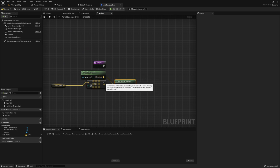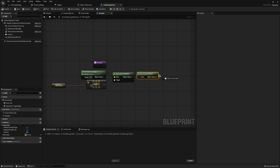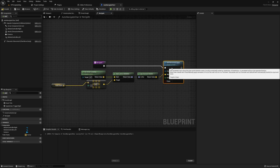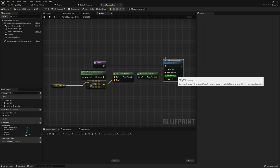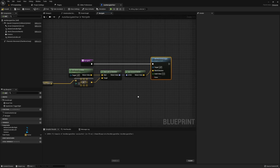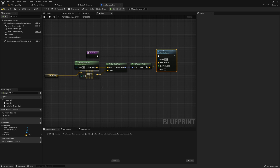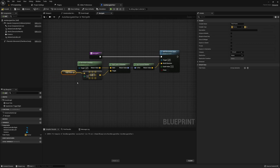In our new function, get the actor location and get our path points variable. From the path points array, get the first element — this gives us the first location we need to navigate to. Using the actor location and this first path point, call Find Look at Rotation, then get the Forward Vector from that rotation so we have a movement vector. Pass this forward vector into Add Movement Input as the world direction, and set a scale value. This scale value determines how fast the player moves from one point to another, which is important for comfort.